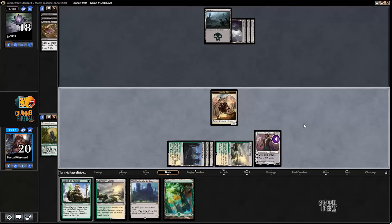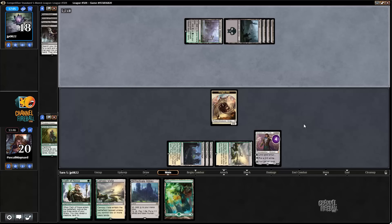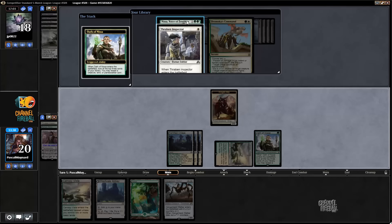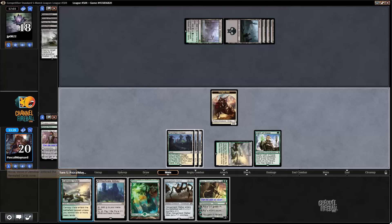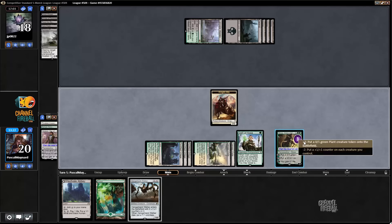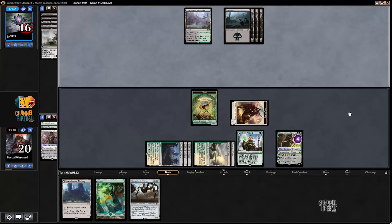Pass. Dark Petition for Ruinous Path most likely. Hopefully our Oath of Nissa gives us another Gideon, and Nissa — yeah, I'll take Nissa. Can I play Hangarback here and back next turn? Another Dark Petition.